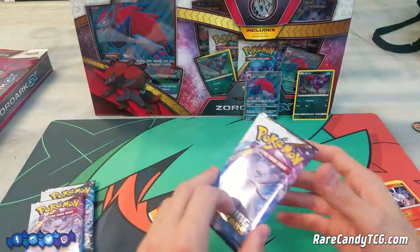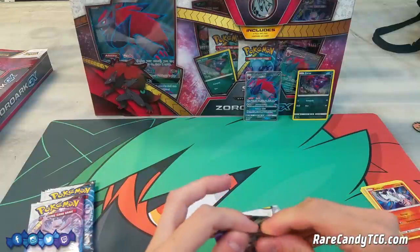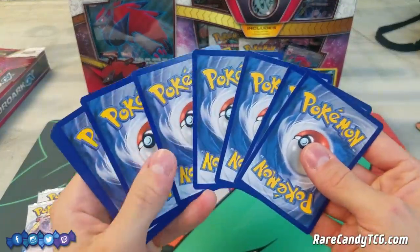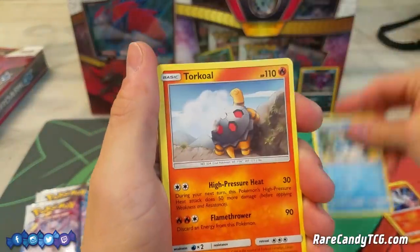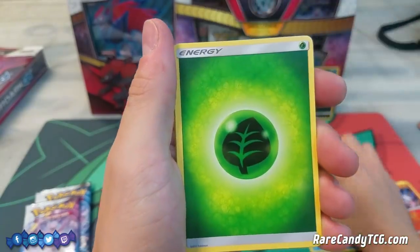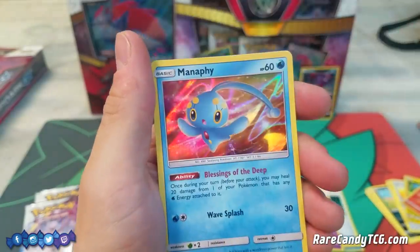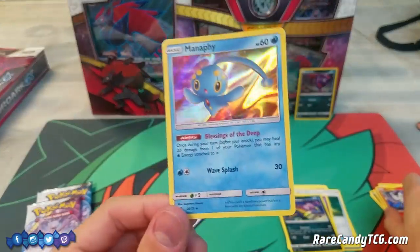Nothing too crazy there. Keep in mind every pack in this set comes with a holographic card, so there won't be any regular rares in this opening. Pack two: Totodile, Torkoal, Pikachu, Jynx, Shroomish, Grass Energy, Howl, Great Ball, Arbok, Reverse Holo Leafeon, and a Holo Manaphy. Very nice — most of the rares in the set are actually legendaries, as the name would imply, so even if you don't get the most playable card, everything looks pretty cool.